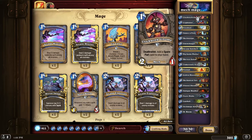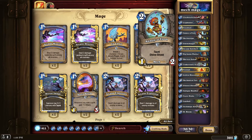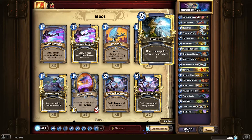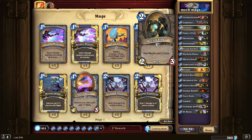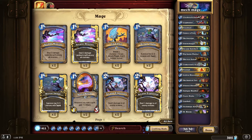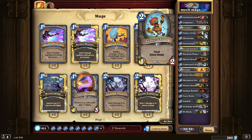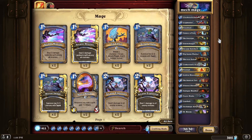We've got Clockwork Gnome and Cogmaster — these two are good together. Then you've got the Annoyotron, Frostbolts, Mech Warpers. These are just the really good mechs. Cogmaster is really good too, because it becomes a 3/2 on turn 2 when you play another mech, so that's pretty nice.